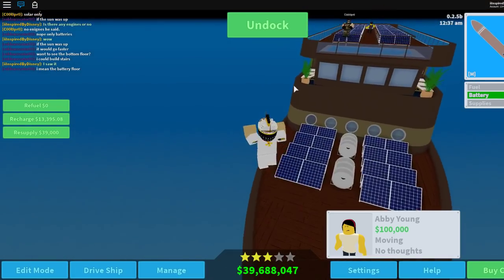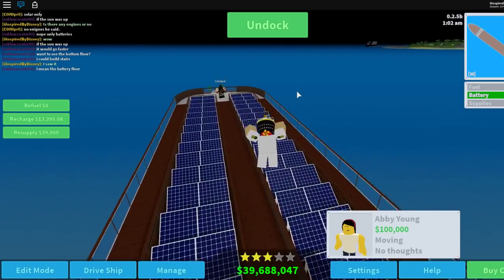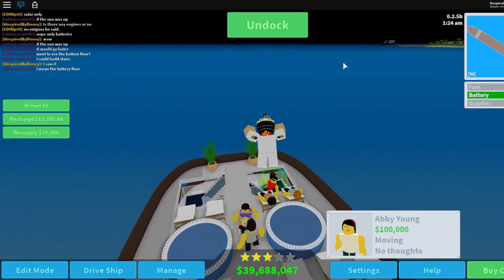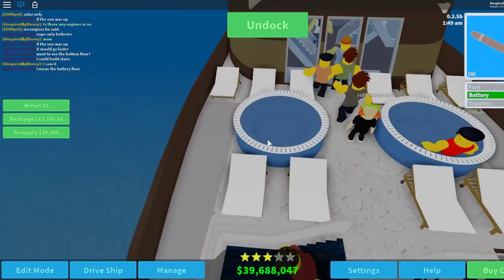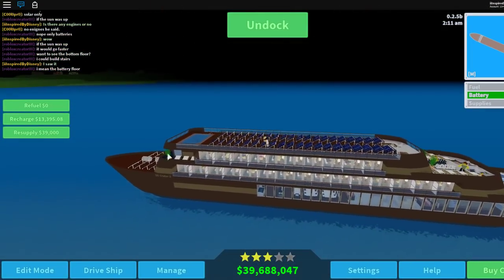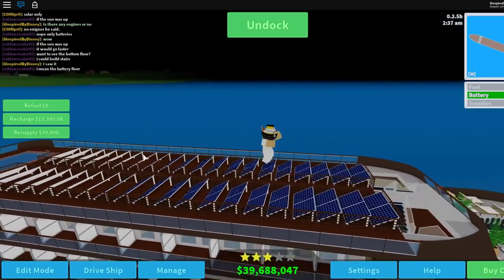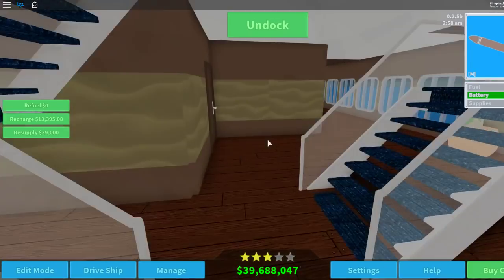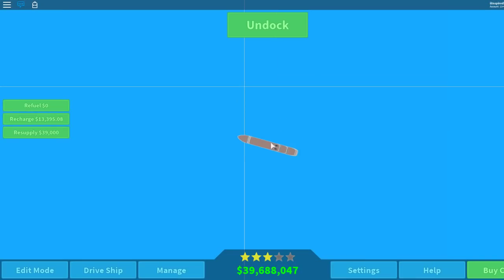Also, if you didn't know — I may have announced this before — they're going to build a ship that's between the Pelican and the Raven at some point. I'm wondering what type of bridge it's going to be: open concept like the Cormorant, or will it actually have bridge wings? If it was just one more deck taller with bridge wings, it wouldn't take that much longer to build, and that would also allow me to do some more tutorials.